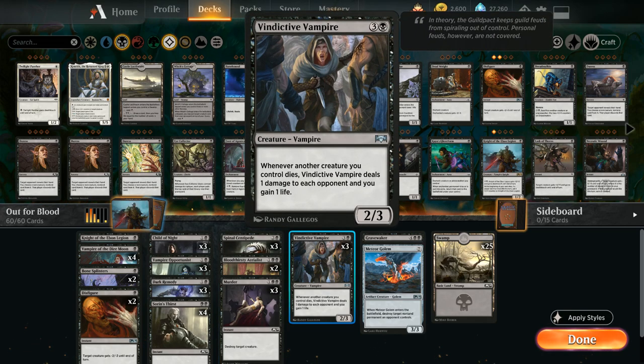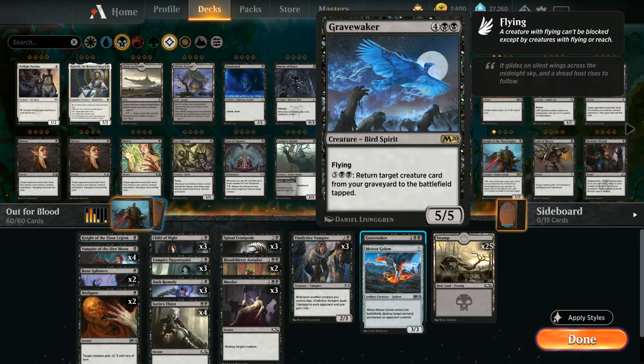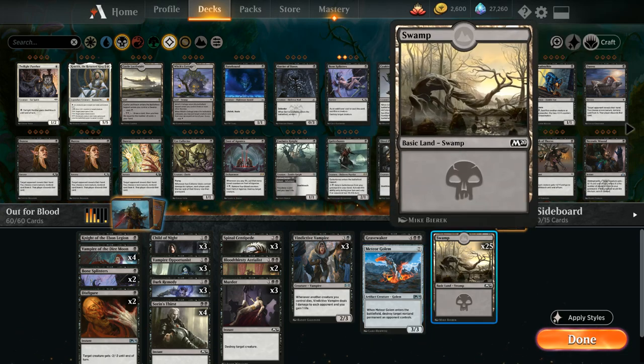At 4 mana we've got Vindictive Vampire that whenever another creature we control dies, deals 1 damage to each opponent and we gain 1 life. We've got Grave Waker as one of our curve toppers — for 7 mana it can return target creature from our graveyard to the battlefield tapped and is also a 5/5 flyer. Then Meteor Golem to destroy target non-land permanent an opponent controls when it enters, and 25 basic swamps.